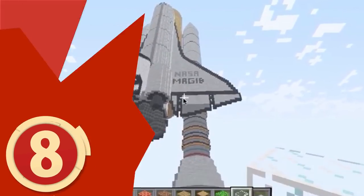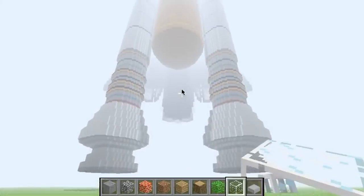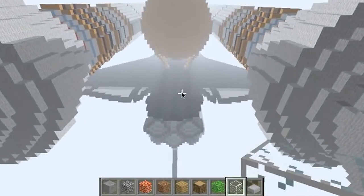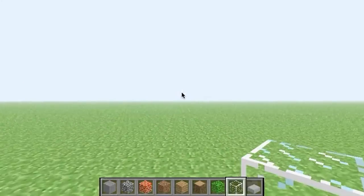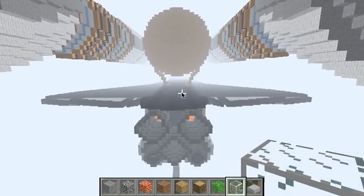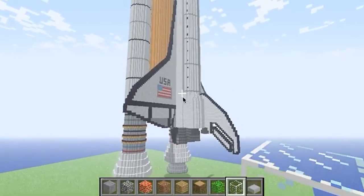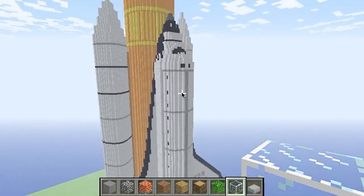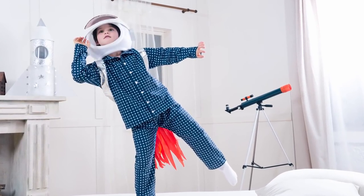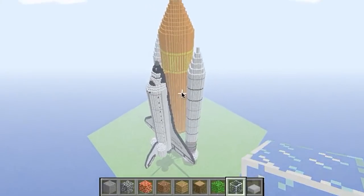Number 8: Space Shuttle. If there's one thing I want to do in real life but will probably only do in Minecraft — since NASA's Space Shuttle program no longer operates — it's to approach the Space Shuttle on the launch pad. The spaceship is so massive that when you come upon it, you can really only see the bottom half. You can walk beneath the tremendous engines and see the lights and the flag, but to really take it in, you have to fly to the top and look down the nose of the ship. This makes me feel like a kid in spaceship pajamas all over again. Though not particularly intricate, it certainly provokes nostalgia.